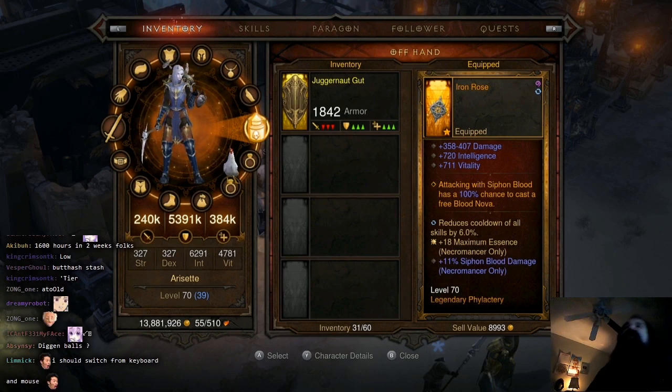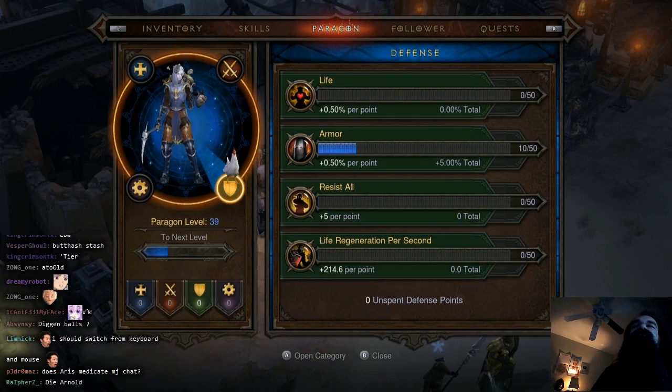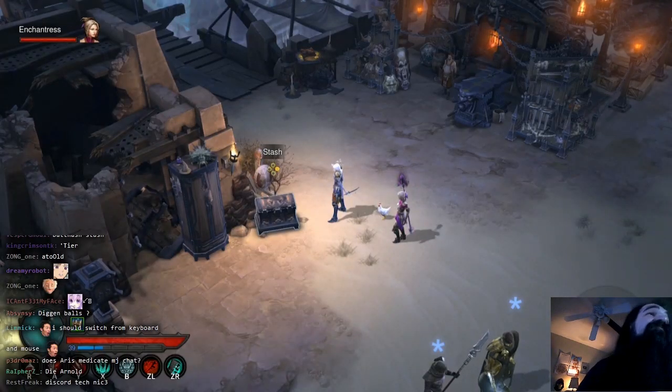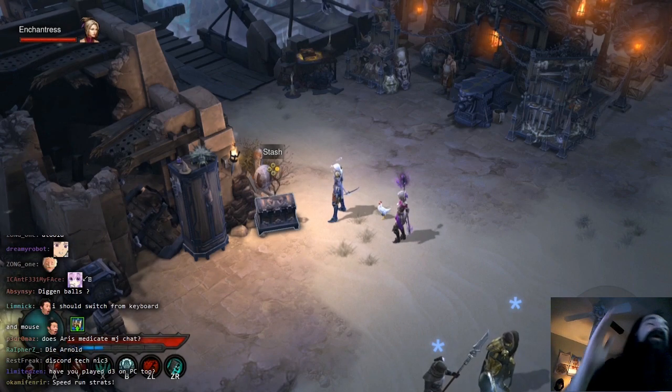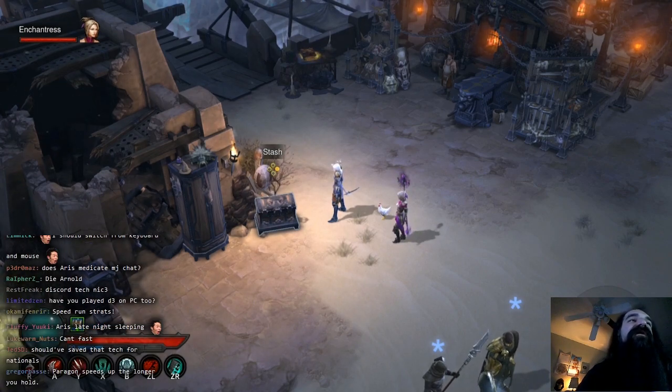One thing it doesn't work for unfortunately is your paragon — you can't fast-apply your paragon. But it's still pretty sweet. It's diagonal down in the direction you want to go.